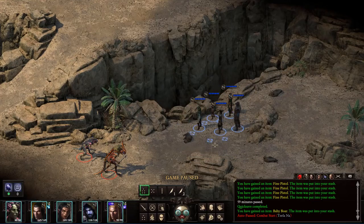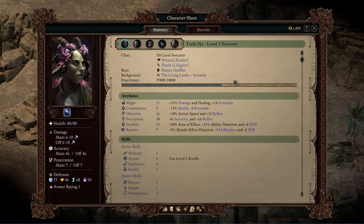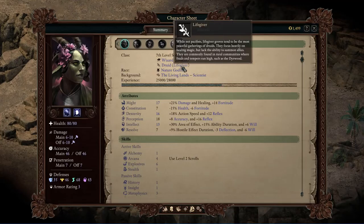So I want to get everybody in position and then show off my sorcerer first, who I made a nature godlike, so that when she gets a few buffs on her, she'll actually regain the lost power levels from being multiclassed. Lifegiver was requested and I like the Lifegiver. Its boon is that it gives plus one power level to rejuvenation spells, which is great, and they get a free rejuvenation spell every power level, which is also great.